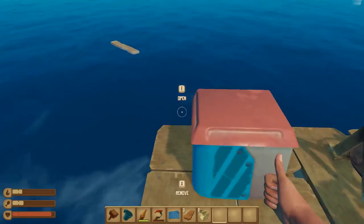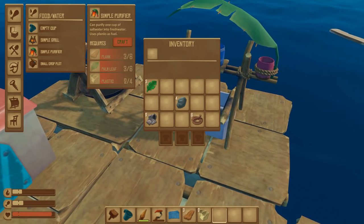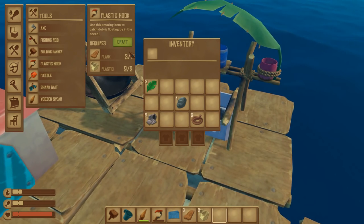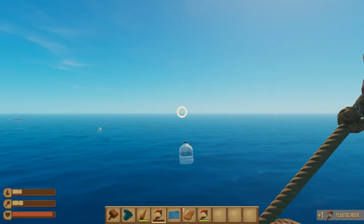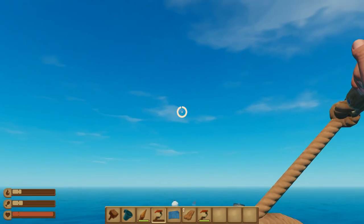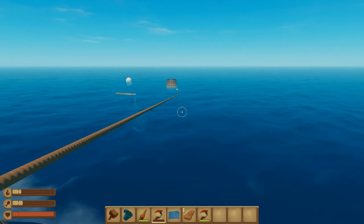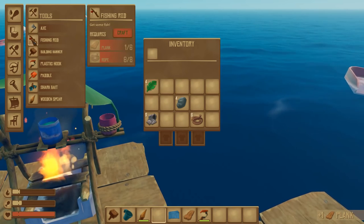I guess we'll just throw this over here for right now — we got a really messy raft. Now I think we're gonna need a new hook before anything else. Plastic hook — what does that require? I got enough for it, perfect. So we'll just deplete this one and now we got another one. Plastic hooks are rather cheap, that's good. Damn it, you have to wait for it to hit the water to start pulling it in. Now, what do we need for the fishing rod, because we are getting very hungry.